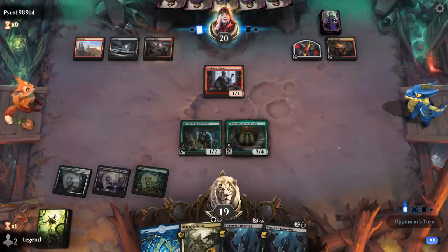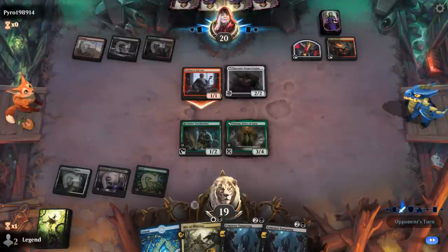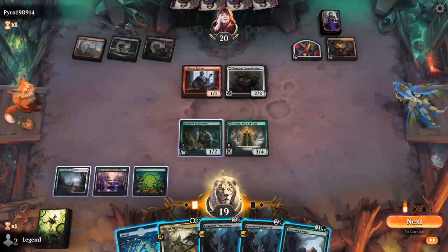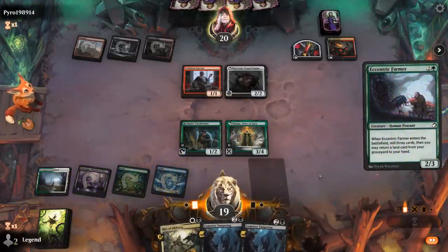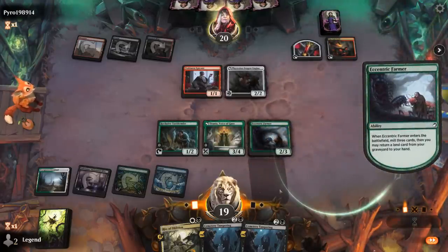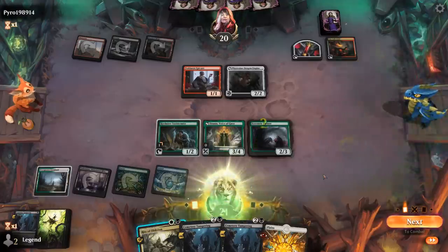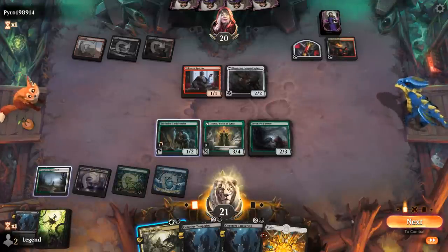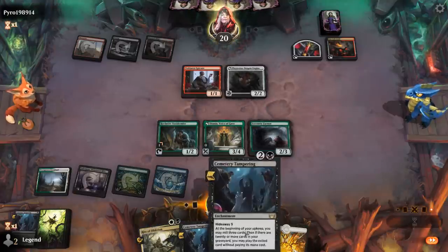Opponent has a Dragon Engine — in case they're melding Mishra. In which case we'll need to save our Rite of Oblivion. Exiling the Dragon Engine is also good value since that means they wouldn't be unearthing it. Farmer's not a bad draw — if I mill Argoth I could play it. But I think we play an Island first since we won't be able to transform Titania anyway without enough lands in the graveyard.